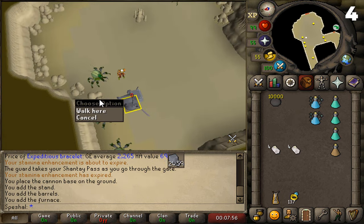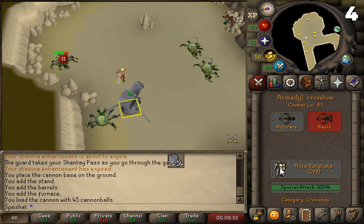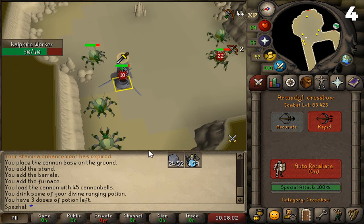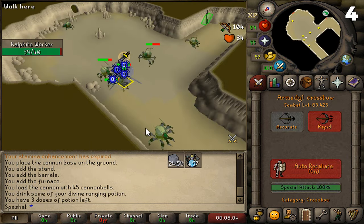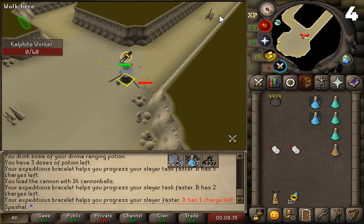This square is located three tiles south when you're one square west of this rock. All you need to do is sit under your cannon with Auto Retaliation, and the cannon will shoot all the Kalphites in the room. Since I already have the KQ pet and 99 Slayer, I have no need to do Kalphites, so this method makes the Kalphite task fly by. What also makes this spot so good is that the cannon will shoot the Kalphites down the west corridor and the south corridor as well.